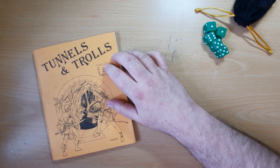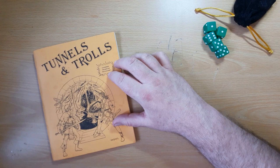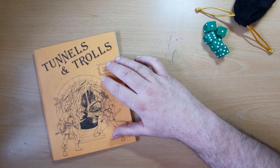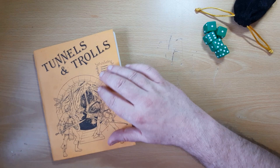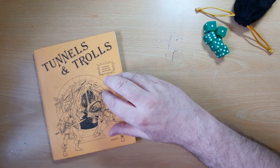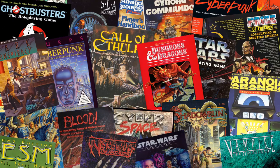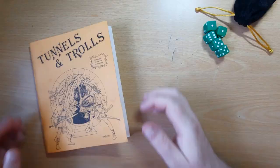Hi guys, Freddy here. Welcome back to the desktop for another Rules Breakdown, and this week I'd like to cover Tunnels and Trolls. Now this is the fifth edition from 1979, but given that version 5.5 didn't come out until 2005, this was the valid edition for some 26 years, so probably the most common version. Now Tunnels and Trolls is a very abstract system — it tends to go away from detail in combat and actions to make them more descriptive, so this is probably going to be one of the faster rules breakdowns.